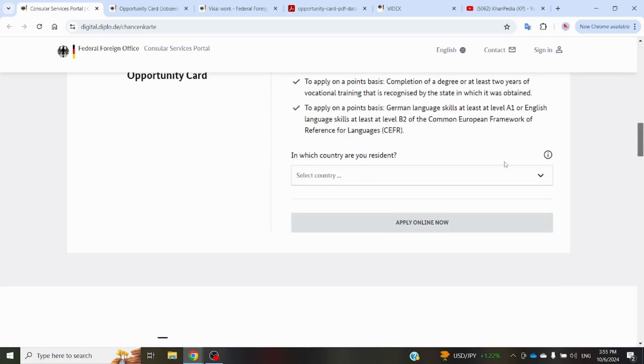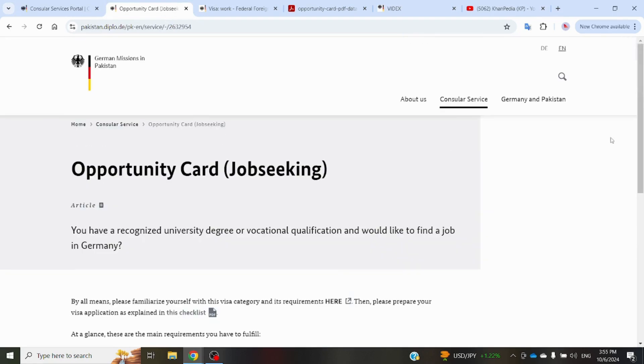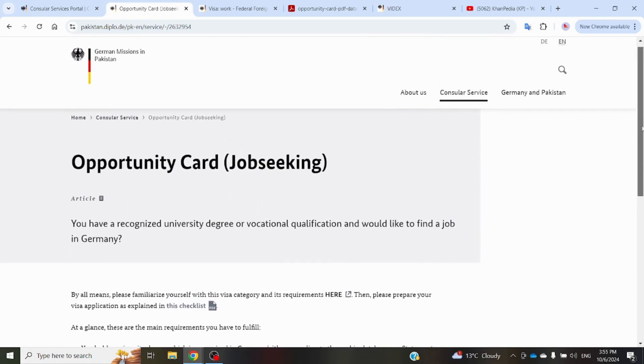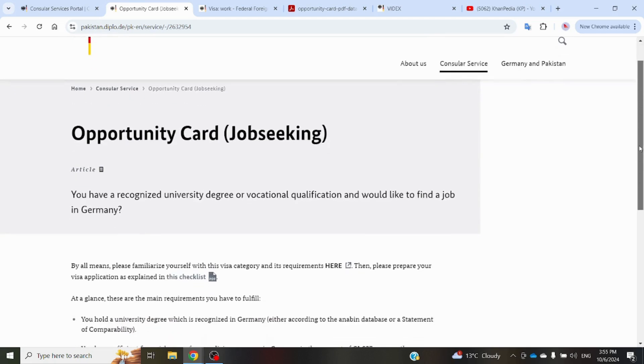On the official website, if you select which country you are a resident of, they will show more specific details. The basic requirements are similar for all countries. Let's now talk about the application process — specifically applying from Pakistan, as the process for other countries is more or less similar.